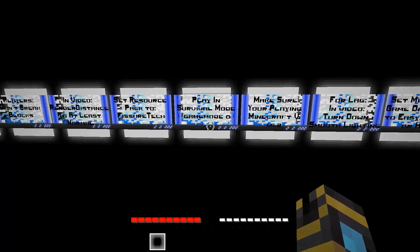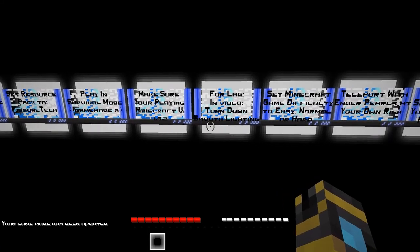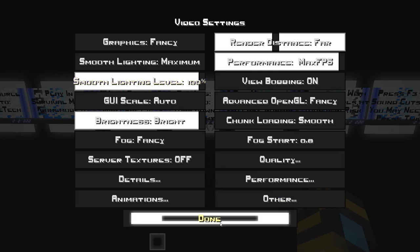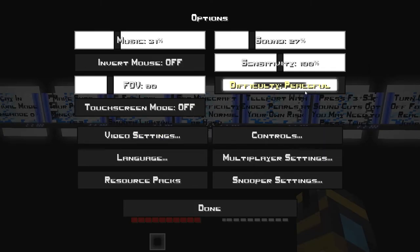Let's see - servers don't need players, don't break blocks, set video render distance to at least normal. Set resource pack to Fissure Tech - I did that. Playing survival mode - I believe I'm in survival or adventure mode. Make sure you're playing Minecraft version 1.6.2. Turn down smooth lighting - I shouldn't really be having any lighting issues though, but I have it at maximum.